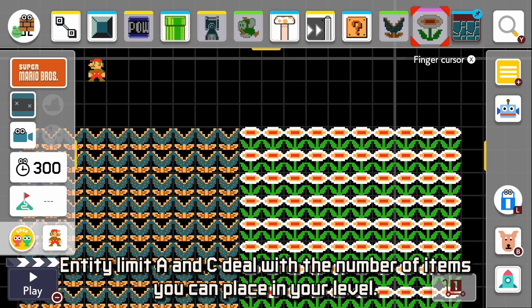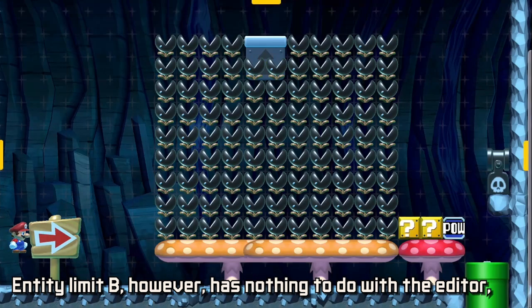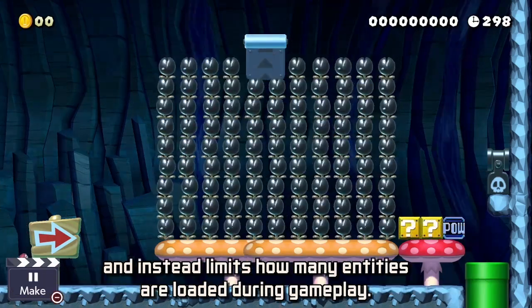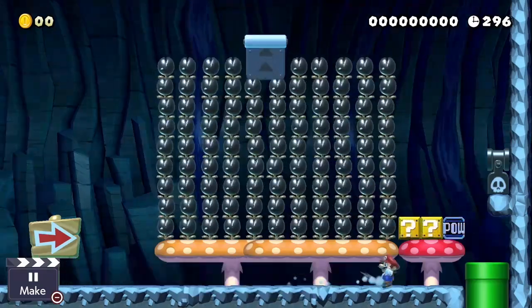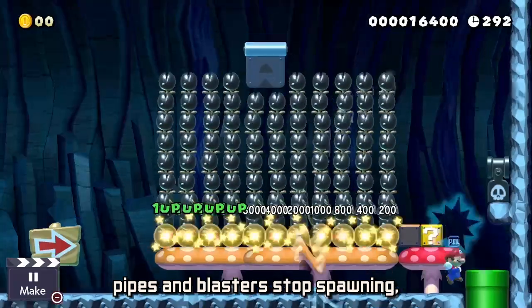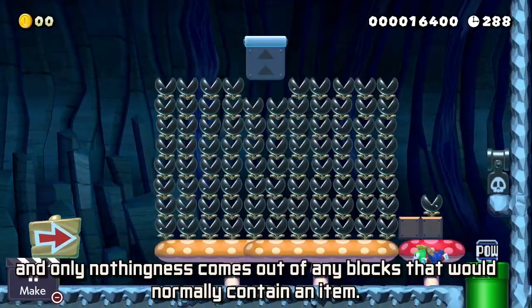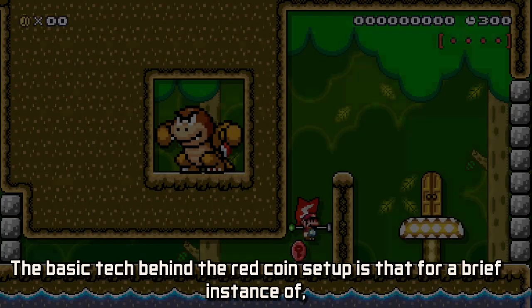Entity Limit A and C deal with the number of items that you can place in your level. Entity Limit B, however, has nothing to do with the editor, and instead limits how many entities are loaded during gameplay. If the ELB is filled and reaches 100, pipes and blasters stop spawning, and only nothingness comes out of any blocks that would normally contain an item.